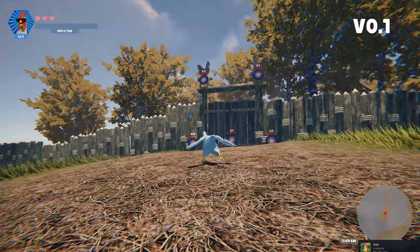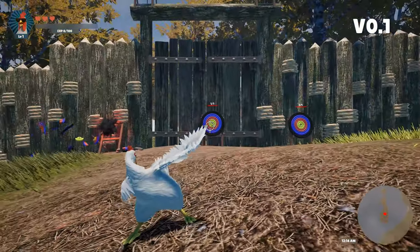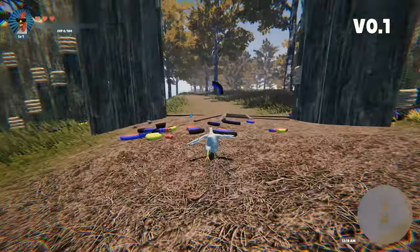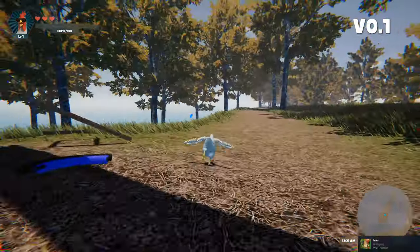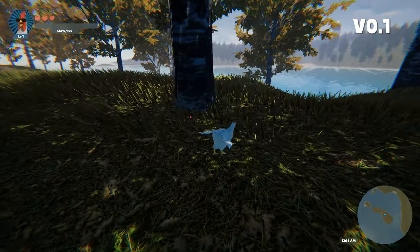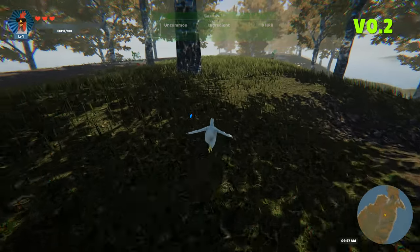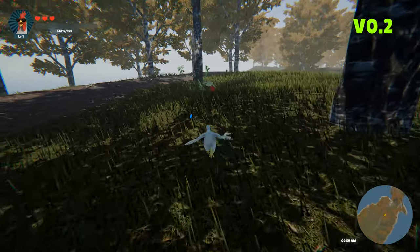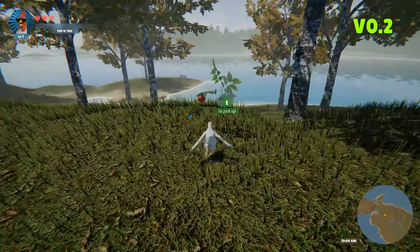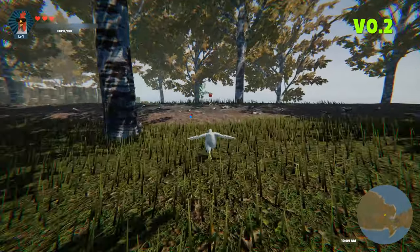He wants us to destroy these targets. Some of you may have played this game already, but for those who have not, this is the introduction section, or tutorial. One thing we can also notice immediately is that there are no pickup items — those were introduced only a few versions ago, so the map was empty with no things to pick up. In the latest version we have plenty of pickups of different types that you can use to heal yourself or create meals.